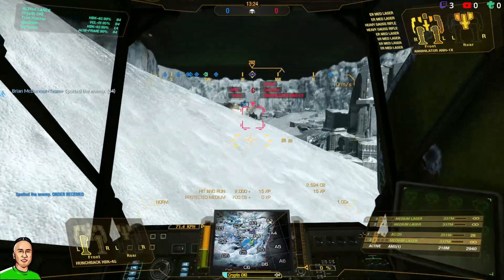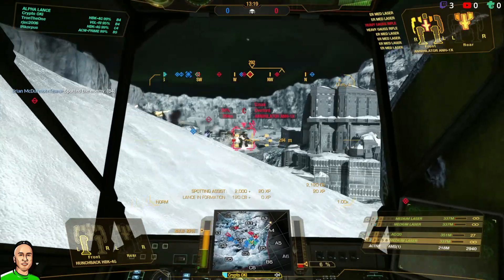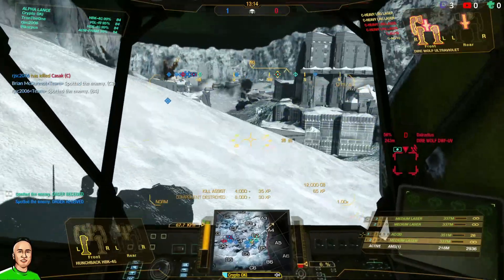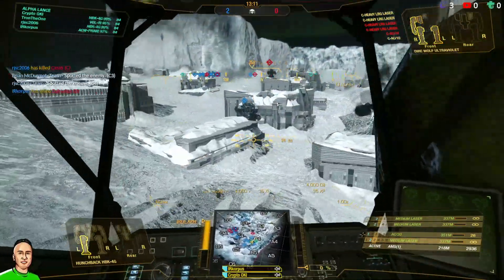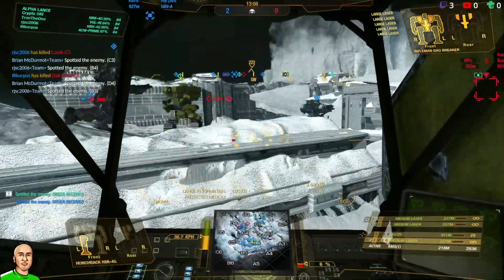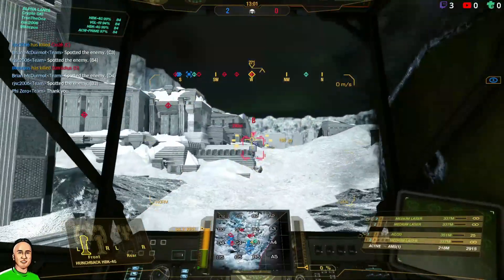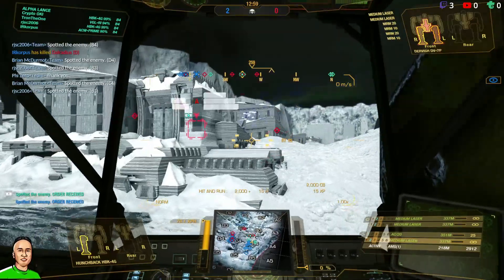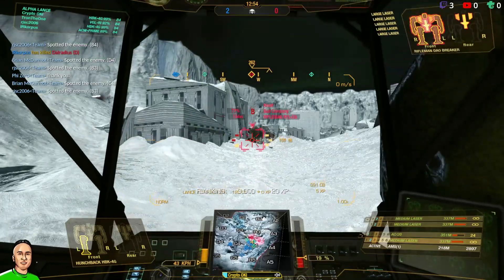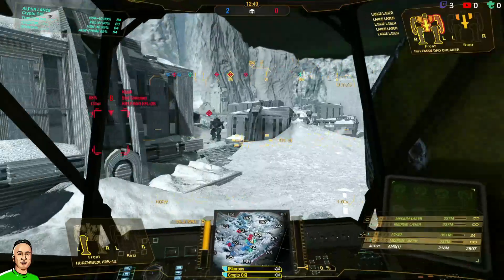Charlie's got an Annihilator. It's going to be a train wreck — actually, Bravo, this might be an easy game. We should probably help our guys in back. Just keep pushing forward, push to Bravo Three. There's a Rifleman at Bravo Three, and there's a UAV.